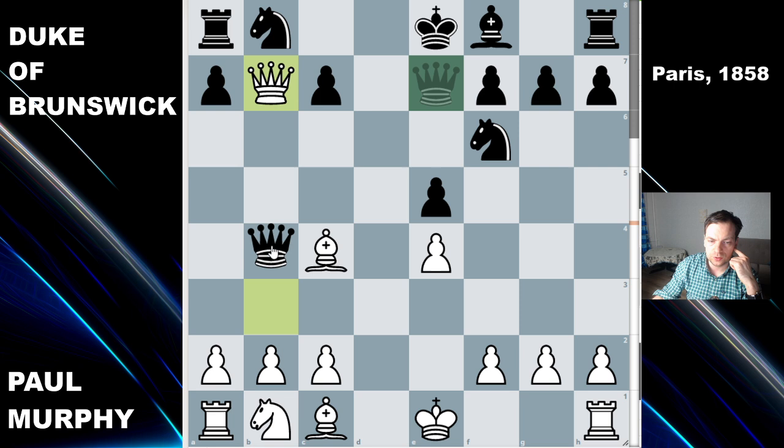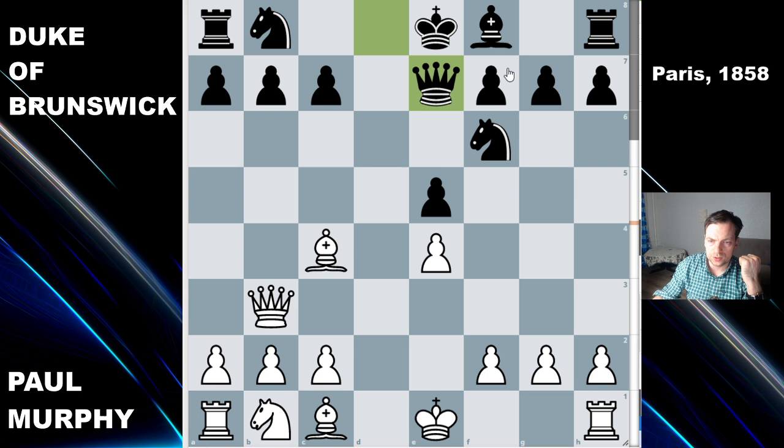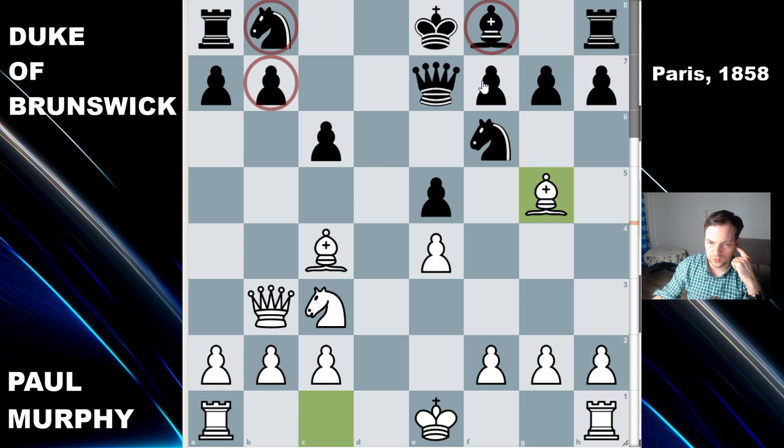Of course in this position white could take the pawn on b7 and after queen to b4 exchange pieces and be a pawn up, but Paul Morphy is playing for the win. He just sees that all these pieces are positioned wrong and he continues to develop: knight to c3, c6, and bishop to g5.